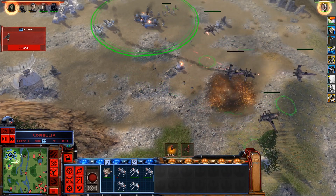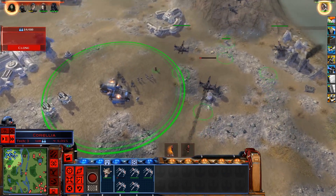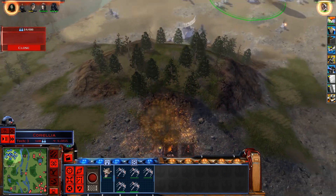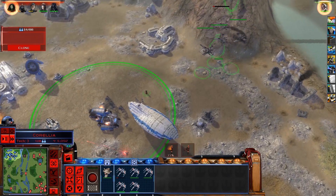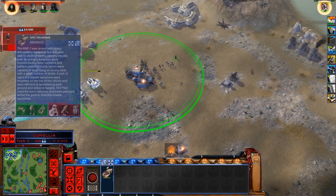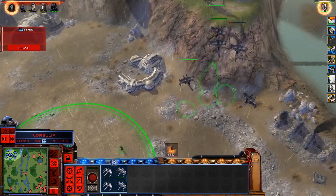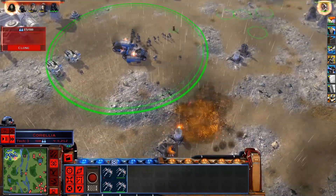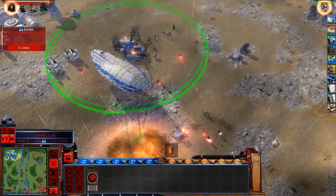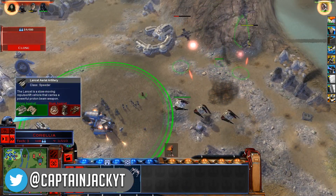We've got the X-Wings in the way. We've lost that Blazer Tower. These are artillery units — the Lancet Aerial Artillery. What a good addition that is. Makes sense — bombard from above but not completely from space. Because these are aerial as well, which is good. The minigun people are just trying to defend as much as possible. I think — oh, we killed Mara Jade! Didn't even know where she was. Those Dark Troopers are really powerful.